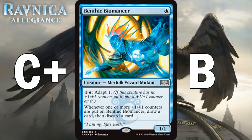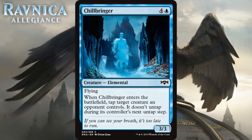Next up we have Chillbringer, which for four generic and a blue is a 3/3 elemental at common. It has flying, and when it enters the battlefield, tap target creature an opponent controls — it doesn't untap during its controller's next untap step. A 5-mana 3/3 with flying isn't great on the vanilla test, but the powerful chill effect of tapping an opponent's creature for a turn is well worth the extra mana. Making your opponent's best creature unable to block or attack for an entire turn cycle can shift a race in your favor and is relevant at all stages. I think it's at least a B-.